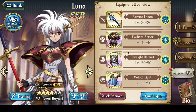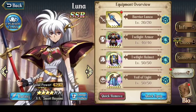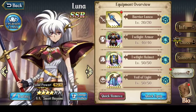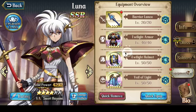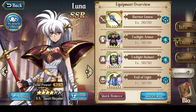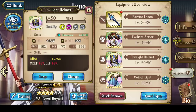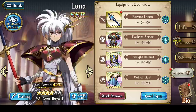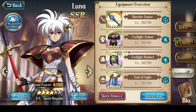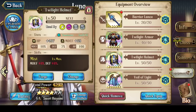Whether the 2% extra magic defense is worth it is really the question. I personally prefer to have the general purpose set of Twilight Armor and Twilight Helmet, but those slightly edge it out for Bow Knight Luna. You should only use one of them, because right now there is a bug where Assault Suit and Assault Helm don't stack — if you use them both, you only get a 10% boost, not a 20% boost. So you should use one Assault and one Twilight if you're going for the optimized attack value.